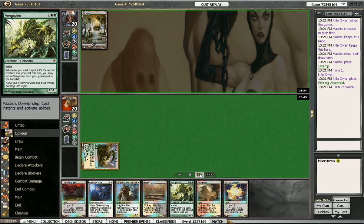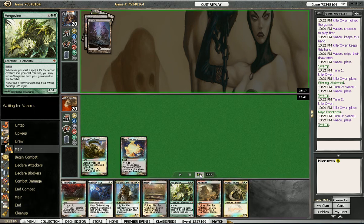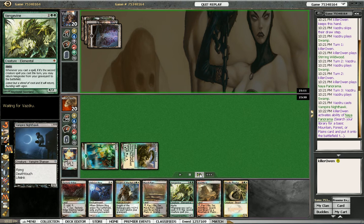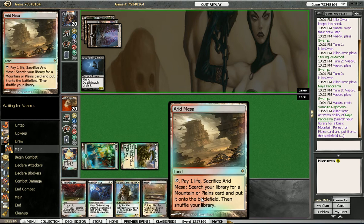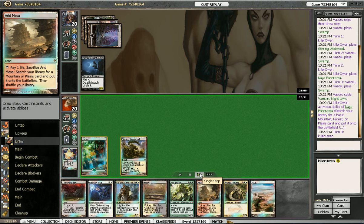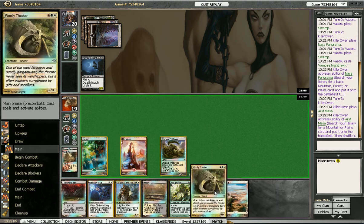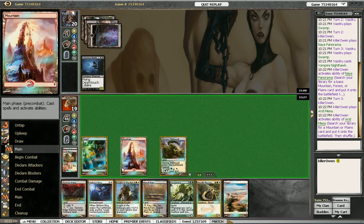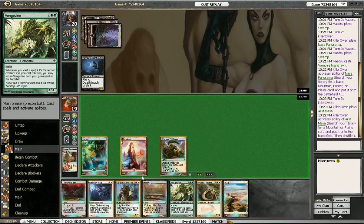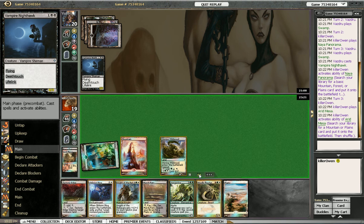We'll play our Panorama so we can sacrifice it and go find ourselves a basic land — we'll go get a Forest since we have Plains and Mountain we can search for. He has a Vampire Nighthawk, which is a good card. My idea was to throw down the Thoctar — we'll take 2 damage, he'll gain 2 life. If he doesn't have any creature, we can attack with Thoctar and Vengevine and eventually O-Ring his guy when he keeps him back as a blocker. Seemed like a good idea.